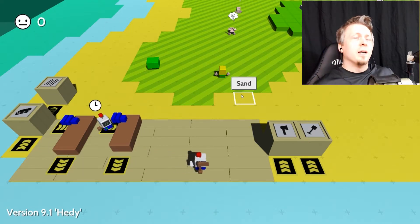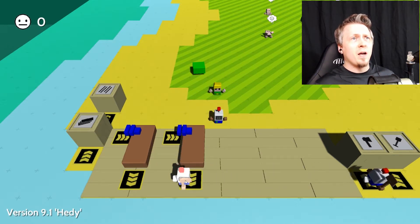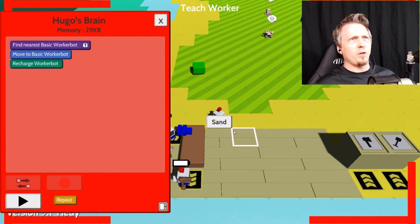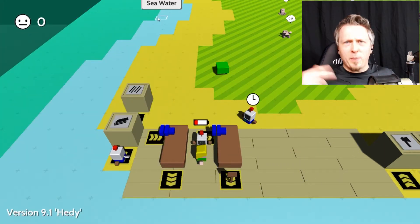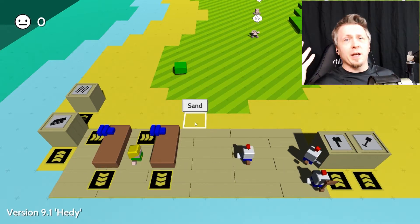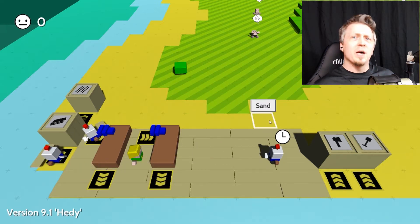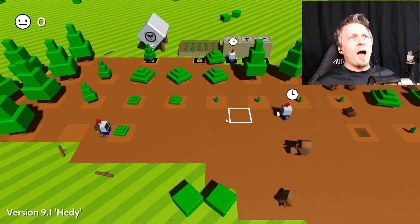I need one more bot down here because Abby and Hank are going to run out of power, so I'm teaching Hugo to come here and recharge them. That gives him something to do to keep them up and running. I don't think it'll be anytime soon that he runs out of power, so I'll watch what happens. When shovels and axes are no longer being produced I'll come down and add a fourth bot to keep Hugo and the others charged up.